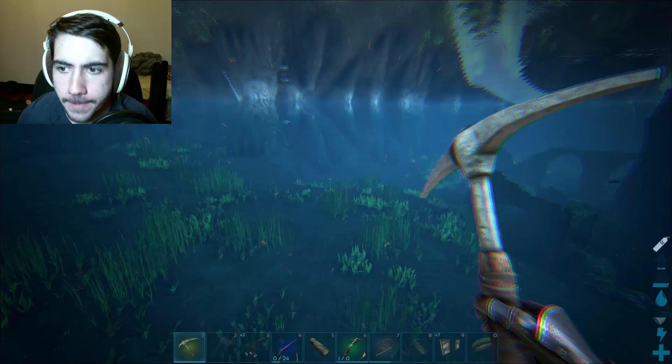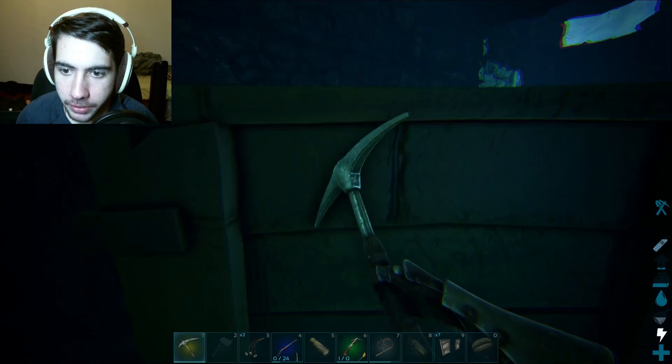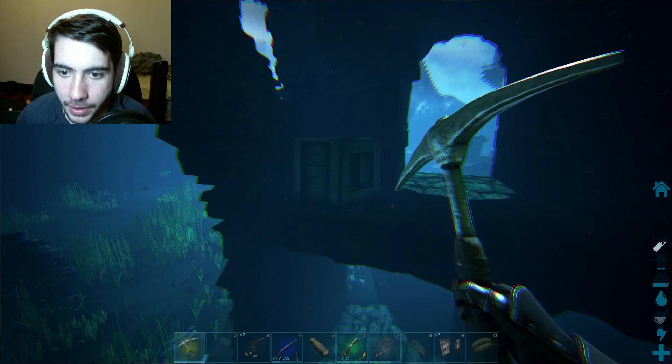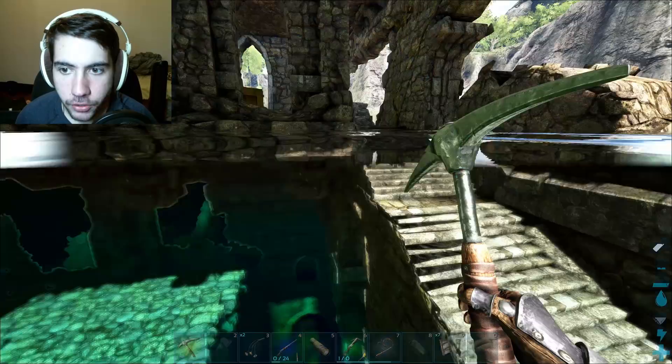I'm pretty sure this is one of the spots where otters spawn, so we'll see if we actually find any. I don't know if they go on land or anything. Inside these ruins you can find those cool boxes that you break to get little loot crates. Look, a little chest! I don't know what I got - maybe some arrows or something. There's another chest up there.